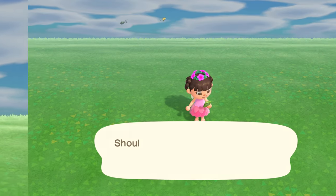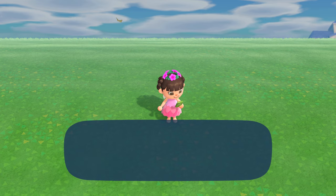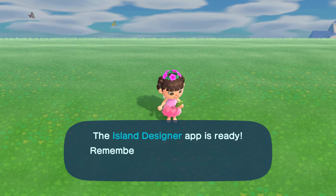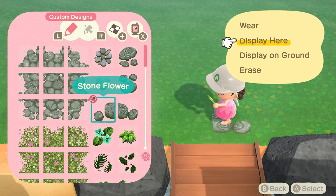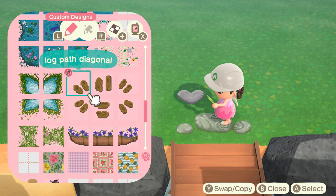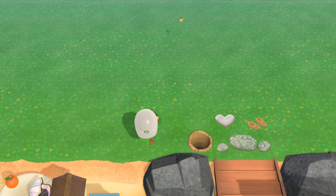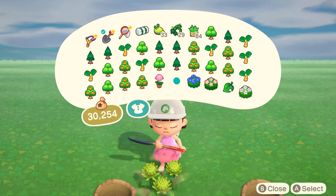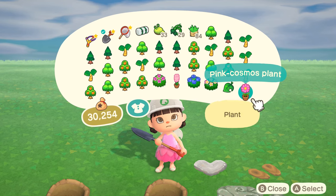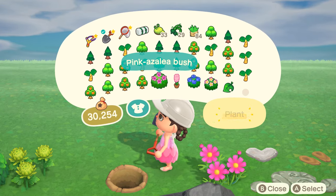My airport entrance and my residence services are far from each other. I know some people hate it, but I personally love it because it gives me more space to decorate in between. Also, side note, I got a blue airport, which I never had before and I'm super excited because most of my items are already pink, so I don't even have to bother customizing, which saves me so much time.